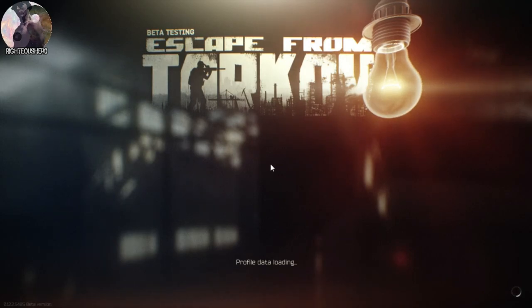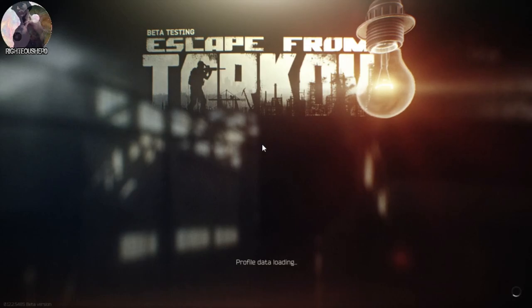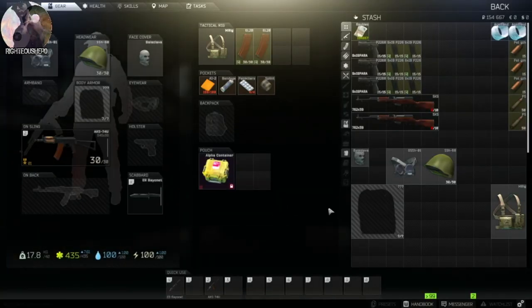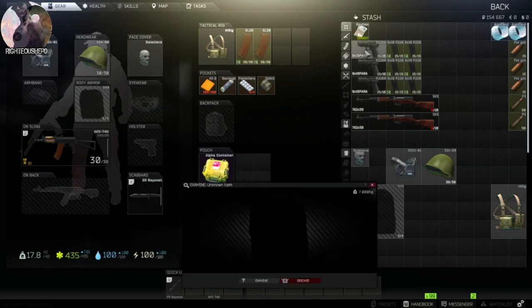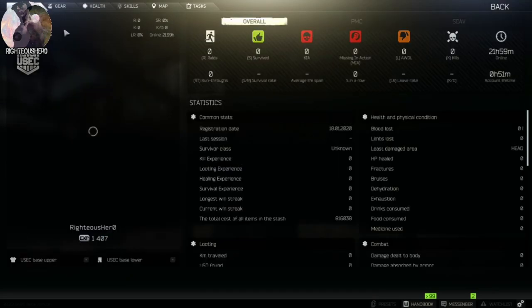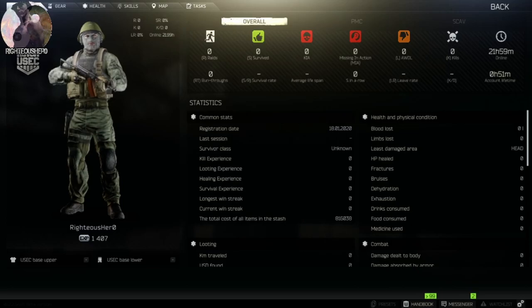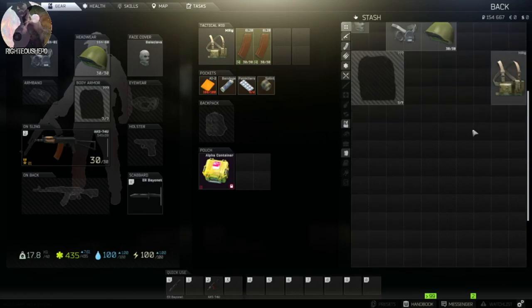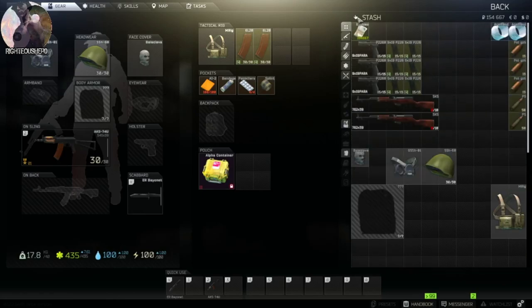I'll just show you here that all my stats and stuff are reset. Yeah, here we go. I just got to level 2 by just learning all the stuff that's in all the shops, just by inspecting it. But see, all my stats are back to 0, everything's brand new. I just have gear in here that I just bought and stocked up on with all my initial rubles that I got.